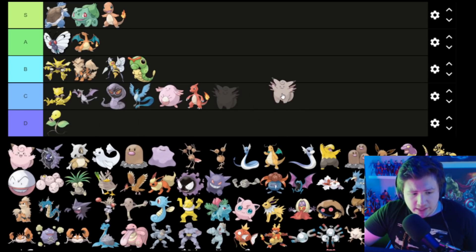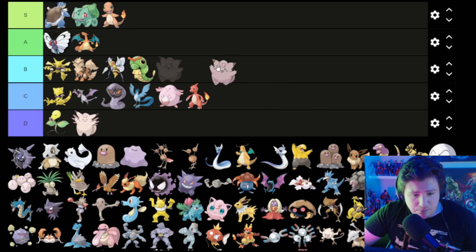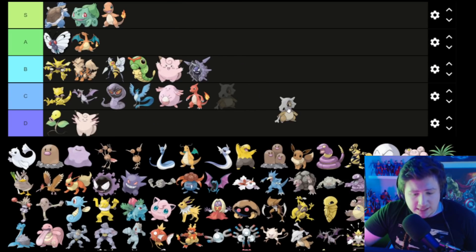Clefairy — you know what, I don't even know what this is, so it goes in D. This one is clearly a B. This one also has a pretty cool design so it goes in B. Cubone is cool — it's got a dark story with its mom's skull on its head, so I'm gonna put that in A.